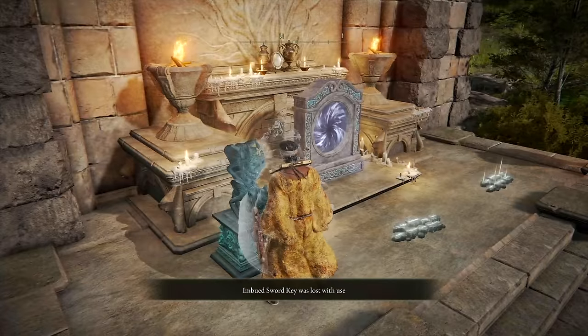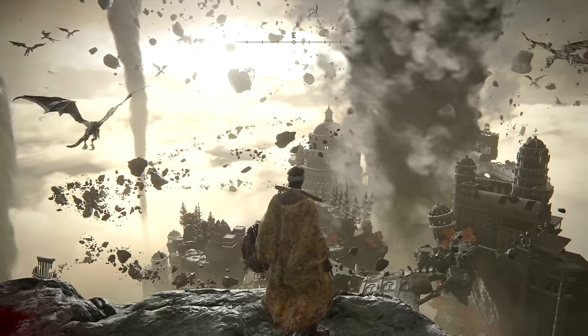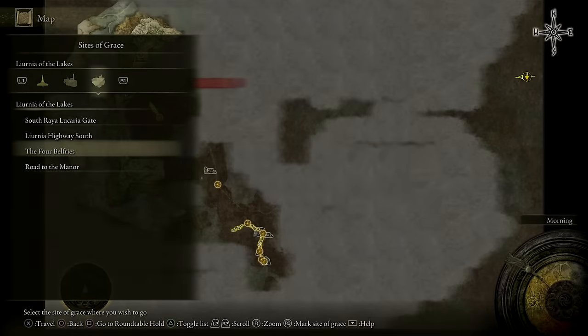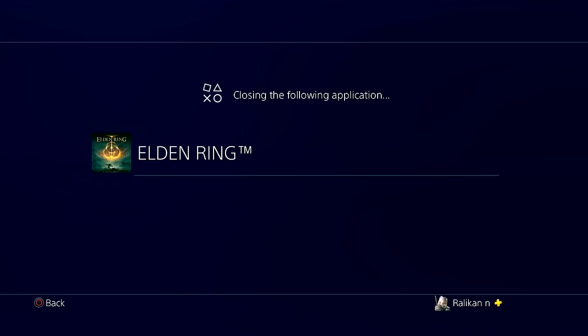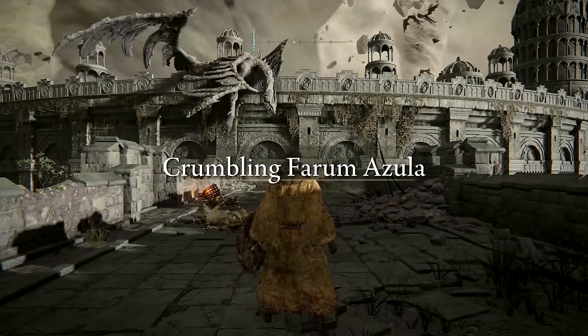We are on patch 1.07, so the classic Wrong Warp glitch doesn't work anymore, but the Force Quit method still applies. Basically, while we are in this area, we want to fast travel to the Roundtable Hold, and as soon as we see the loading bar filled to the fullest, we want to close out of the application — Elden Ring in this case. This will confuse the game on where to teleport us, so the game will place us at a predetermined location — at the beginning of Farum Azula. This is done a lot easier on PC, but it's still quite doable on PS4.